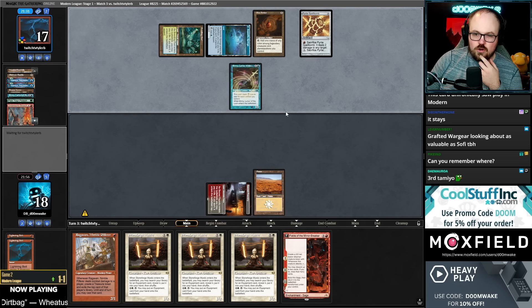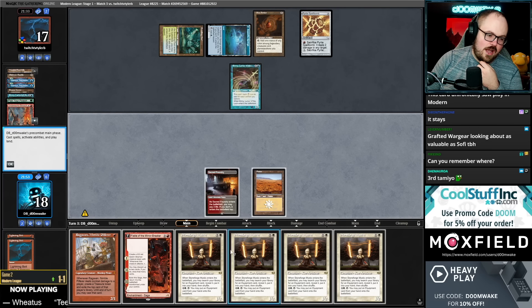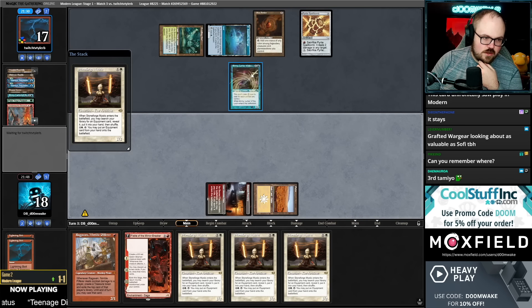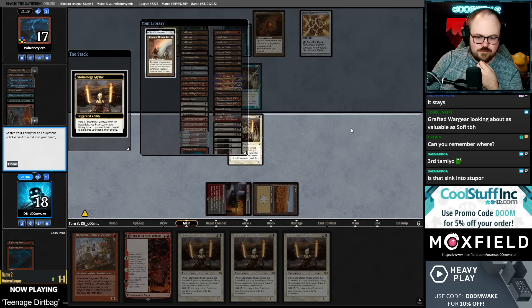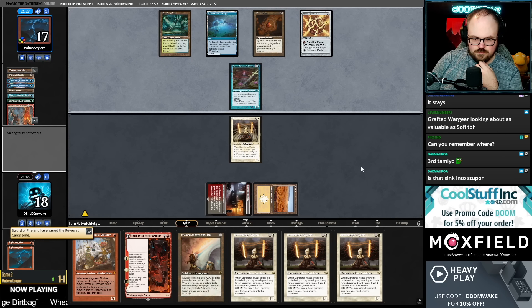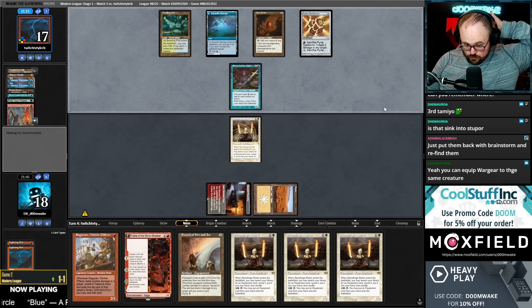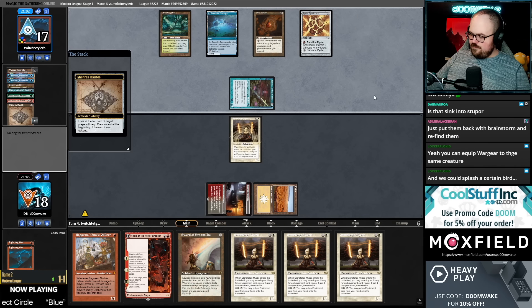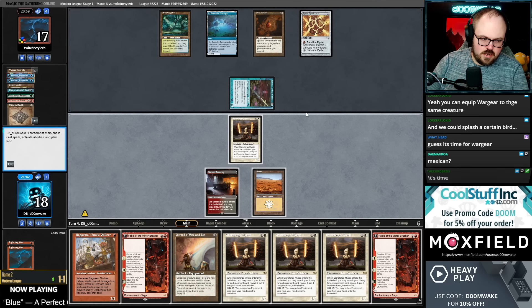Now they just have Emery and Spell Bomb — how do I beat that? I think the answer is I don't. I guess we should play more equipment. We need to play Brain Surge for when I draw the fourth Stoneforge Mystic. I mean by 'order food' I mean I can go make food, I have some leftovers. Can I just scoop this game? They're extremely dead — right? Like what am I supposed to do? If I dash they just Spell Bomb me.